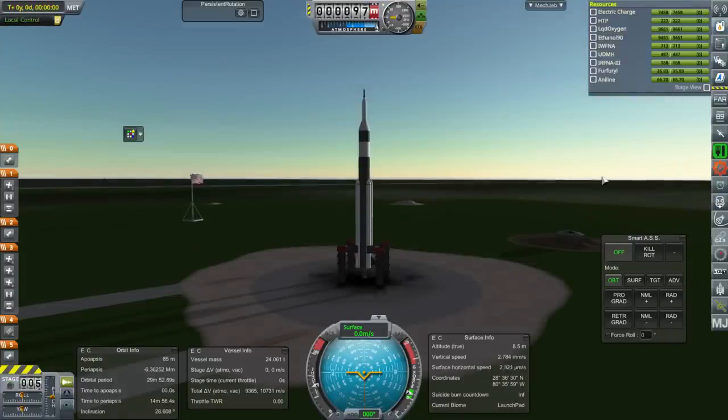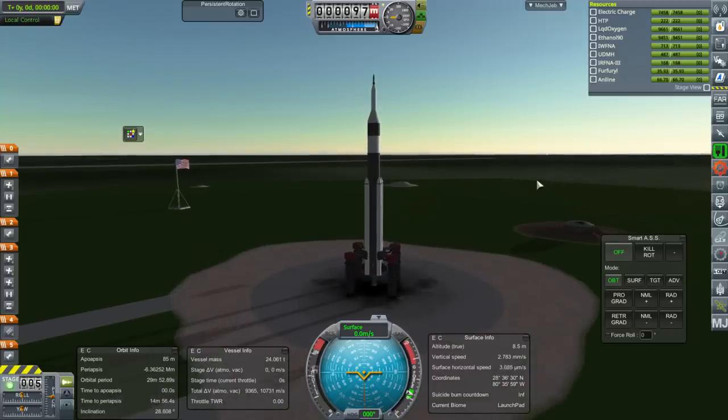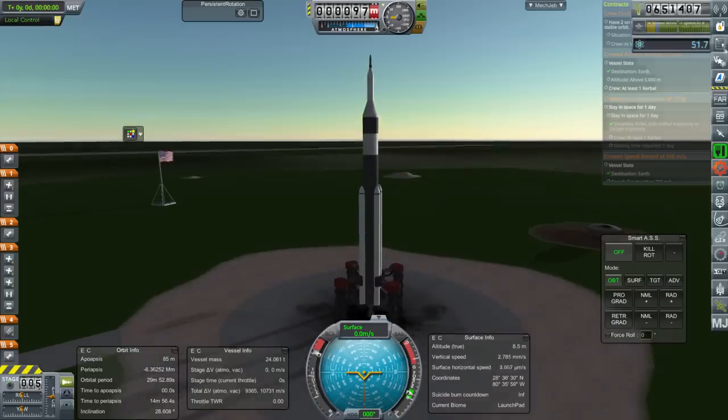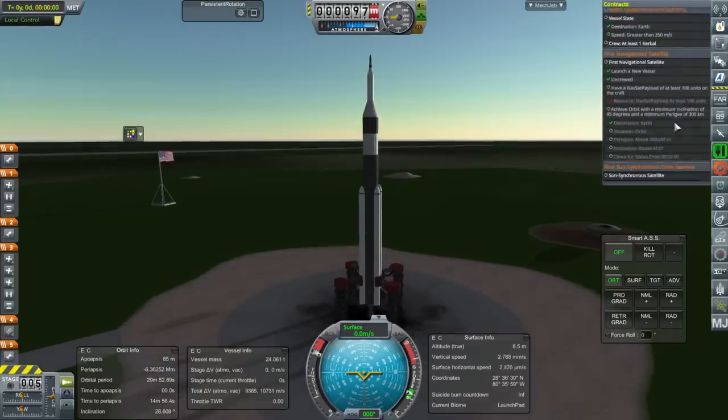Hello everyone and welcome back to my Realism Overhaul with RP-1 series in Kerbal Space Program 1.3.1. In this episode we begin by attempting to get into a sun-synchronous orbit, but I sort of forgot that that's actually a little bit more difficult than I imagined. The main reason is because of the eccentricity requirement.